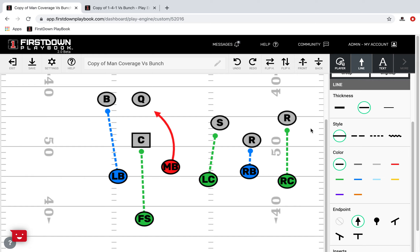If you want to play man coverage — and we've got a bunch set drawn up here — we've got the corner over here on the right. We've got the backer on the point, and the reason we've got the backer on the point, regardless if you're playing man or zone, is we feel like you ought to get your hands on the point and disrupt the release of the point in the bunch. When you do that, it will normally mess up the timing for all three guys here and really mess it up for the quarterback, who, if they hitch once or twice, gives the rusher a chance for the sack.